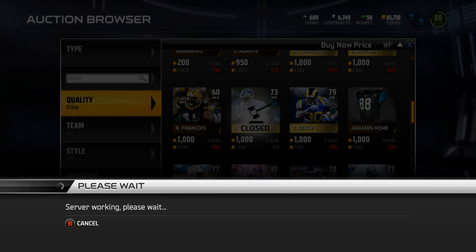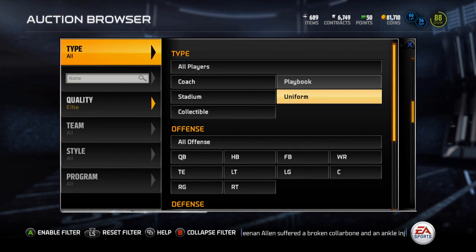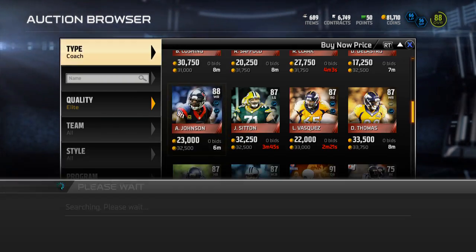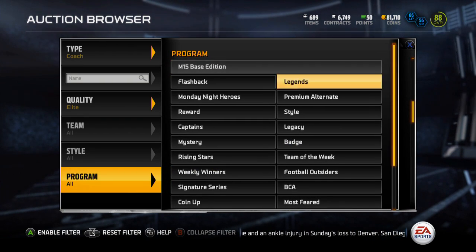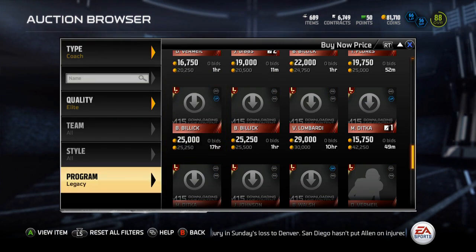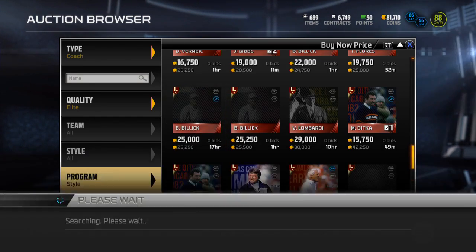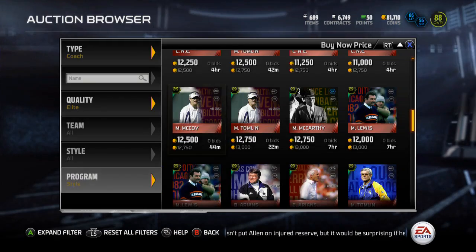Also, the elite style coaches I'll show you right here — these are the ones you get as a reward for actually beating the set of four. You're going to get these dual style coaches. You can see they're pretty expensive to begin with, so you're not going to lose too much, and you're also going to get one back.